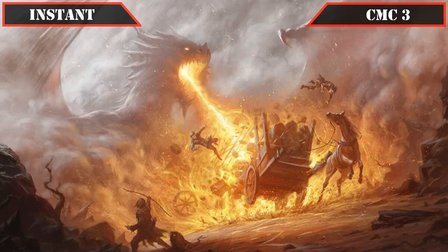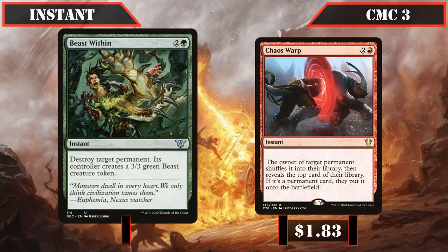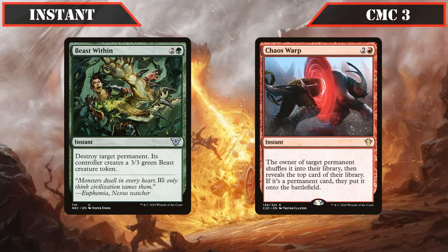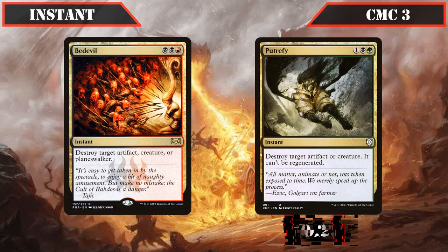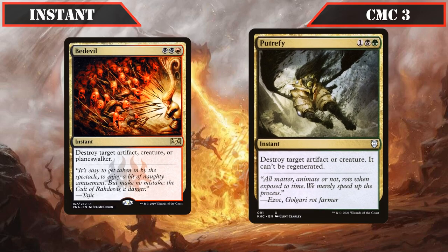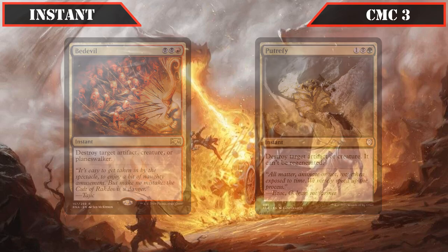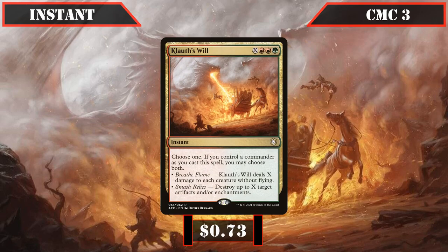In the CMC 3 instant slot, Beast Within destroys target permanent and gives its owner a 3/3, while Chaos Warp shuffles target permanent into its owner's deck and may replace it with another permanent. Bedevil destroys target artifact, creature, or Planeswalker, and Putrefy hits artifacts and creatures while preventing regeneration. Closing out our instants, Clot's Will is an X spell that deals X damage to each creature without flying or destroys up to X target artifacts or enchantments — doing both if we control our commander, all at instant speed.